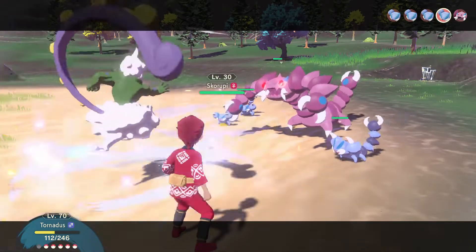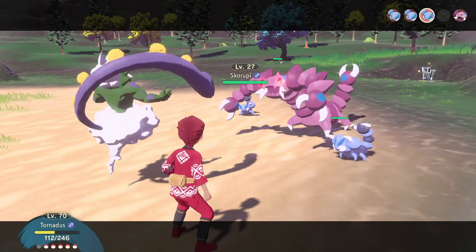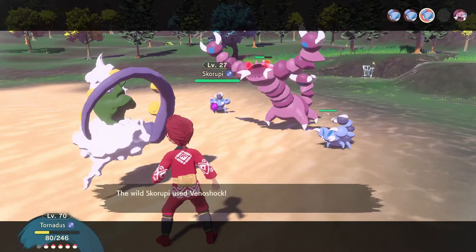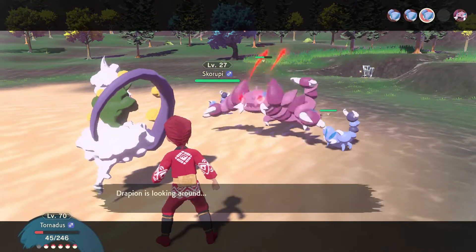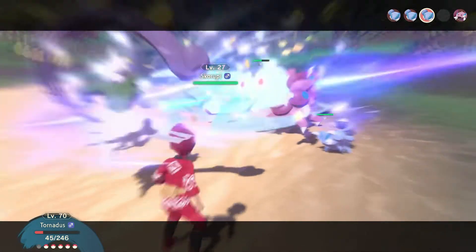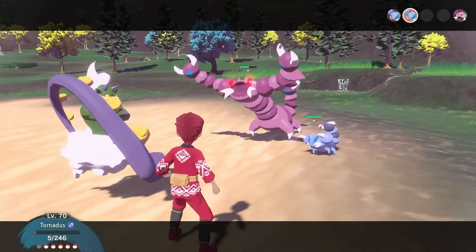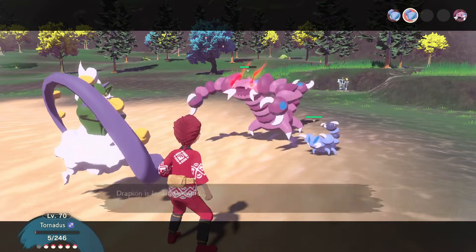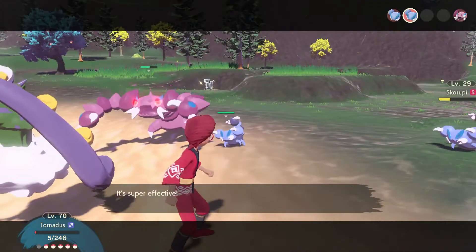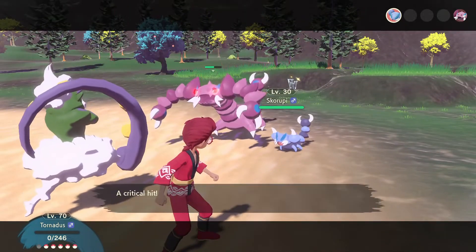We've got to target everyone. Let's give them a taste of Bleakwind Storm. The Jangmo-o is loafing around - not bad. The Skorupi is going to bite me. The one on the left uses Venoshock. We'll keep going with more Bleakwind Storm. Now we can keep reaching our obedience limit higher to level 80 so each of our Pokémon can start obeying every command. I don't have much HP left. All the Skorupi are going - and that is the end of Tornadus's PP.